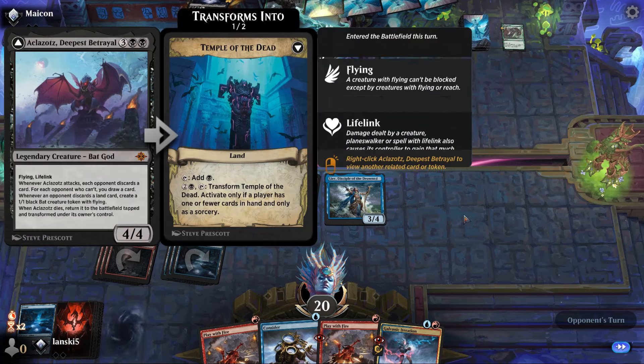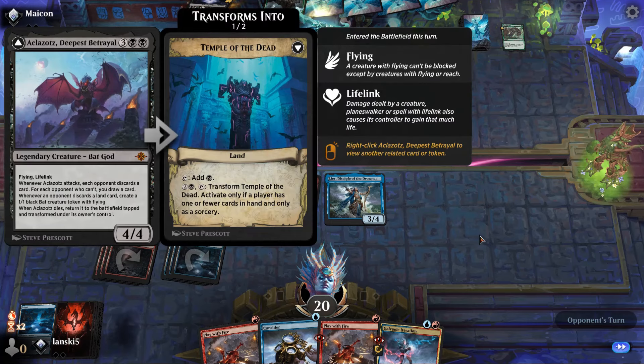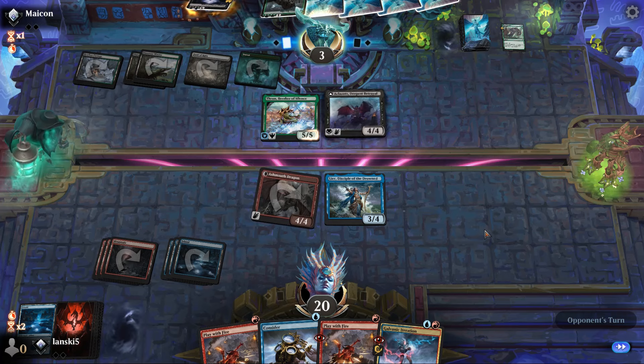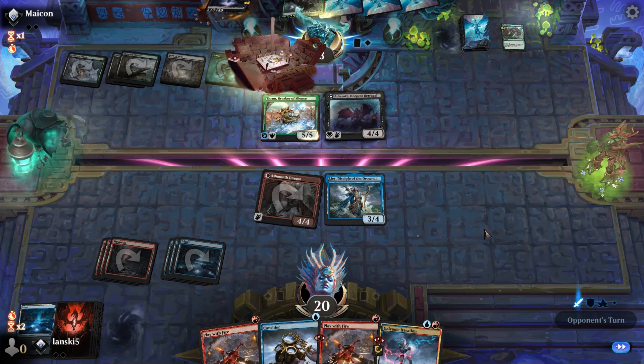A creature with lifelink entered — it's better we don't attack with the dragon. Instead we'll use both copies of Play with Fire. They have no mana left — we can even copy one of them with Galvanic Iteration.